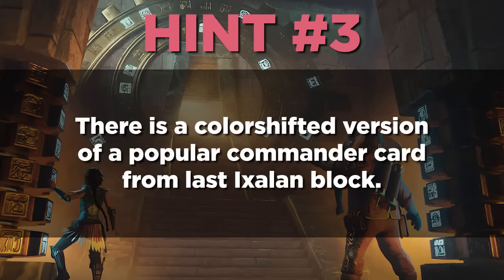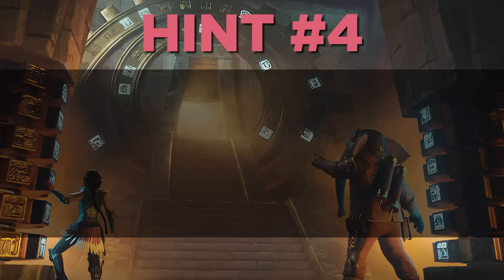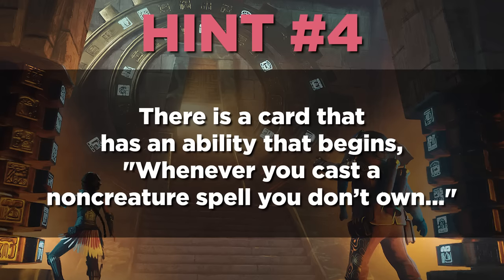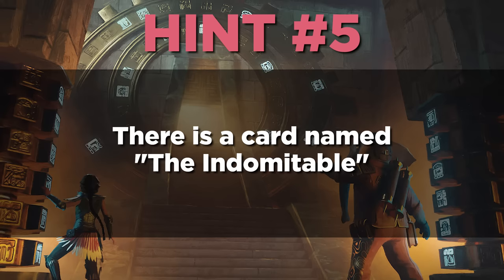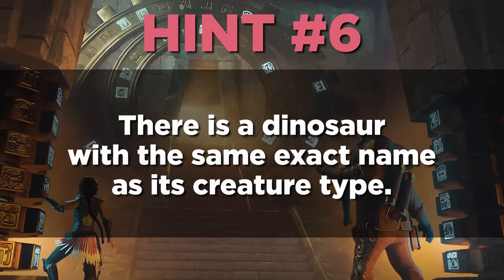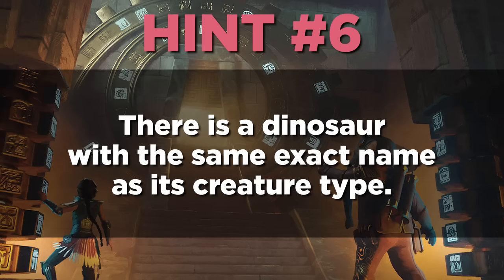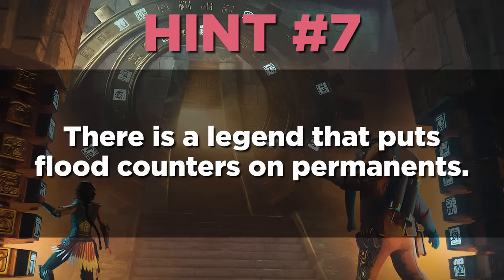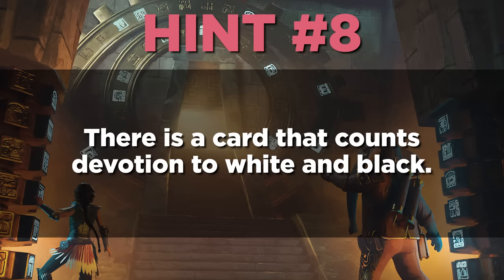Hint number three: there is a card that is a color-shifted version of a popular Commander card from last Ixalan block. Hint number four: there is a card that has an ability that begins 'whenever you cast a non-creature spell you don't own' — and you'll have to speculate on what the rest is. Hint number five: there is a card called The Indomitable. Hint number six: there is a dinosaur with the same exact name as its creature type — start looking at creature types and make your best guess. Hint number seven: there is a legend that puts flood counters on permanents. Hint number eight: there is a card that counts devotion to white and black.